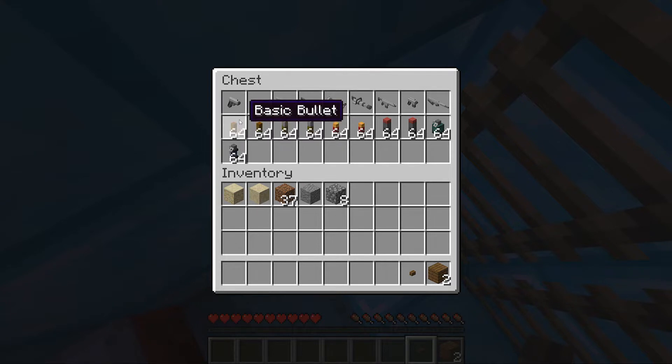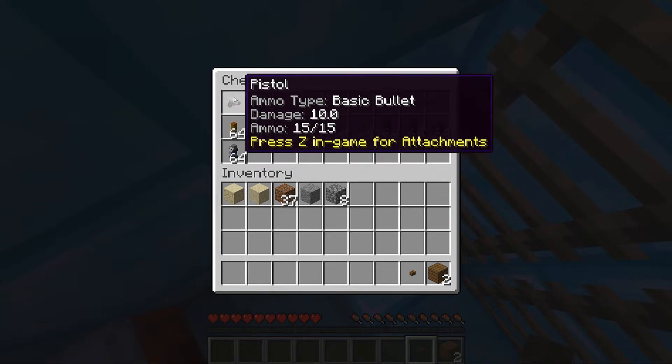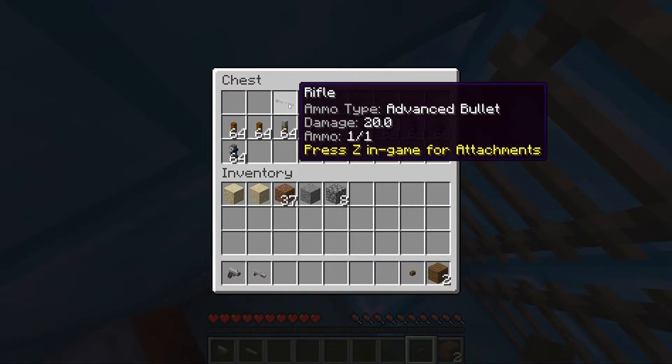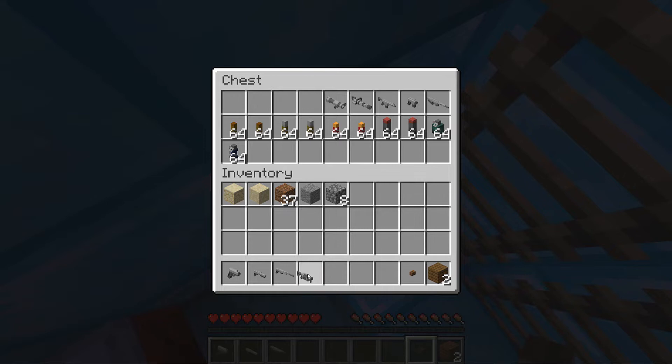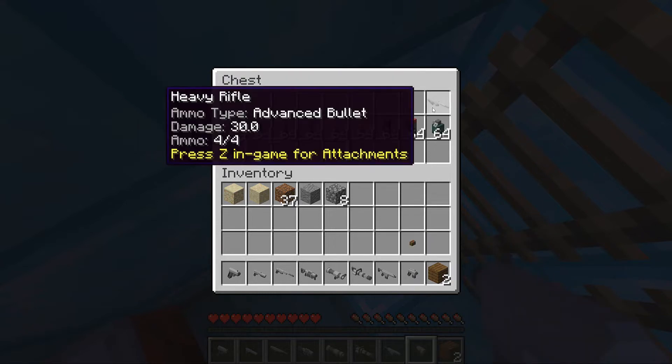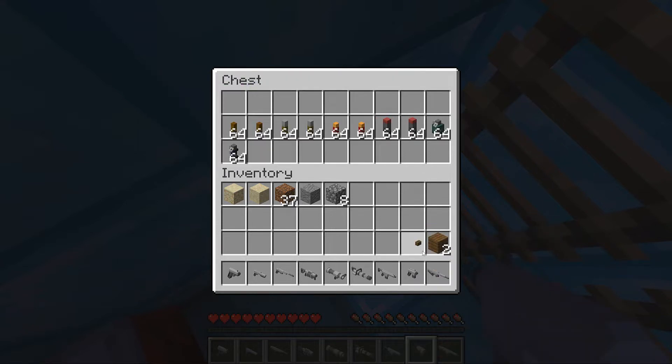We definitely hit the jackpot - they have guns inside the spaceship! Let's see: pistol, shotgun, rifle, grenade launcher, bazooka, minigun, assault rifle, machine pistol, and heavy.